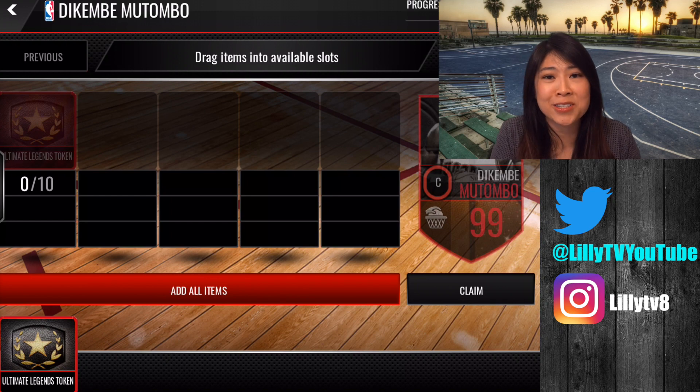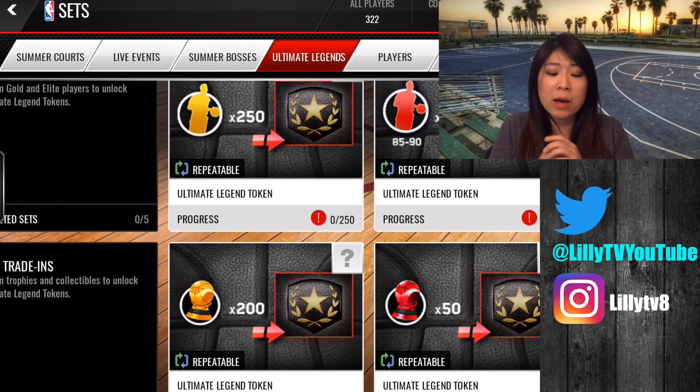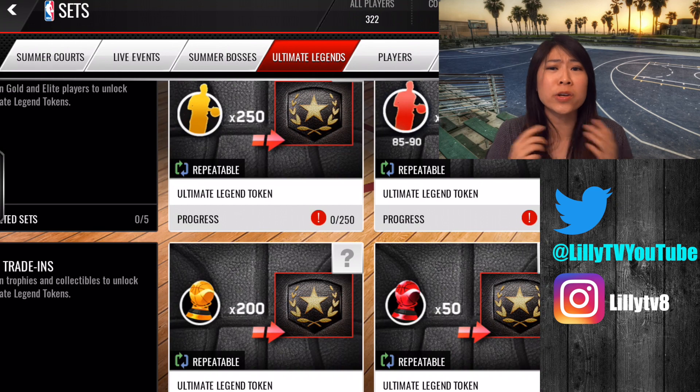So we've got one token so far, and you need 10 total. It's going to take a little while to collect these. Expect everything in the auction house to go up in price as people buy these things and turn them in — it's great for people who have been hoarding stuff, you're going to make a lot of coins. That was my quick video on the new Ultimate Legends stuff. Thank you all for watching — please drop a comment, a like, subscribe if you haven't, and enjoy the rest of your weekend. Don't forget to check out my last video where I had the craziest 99 overall pull — 50 million coins worth of players. See you guys!